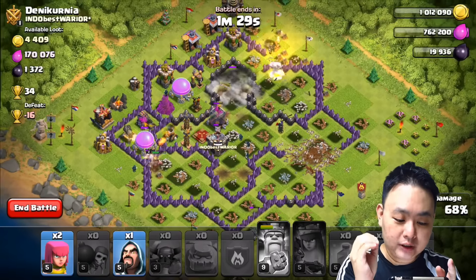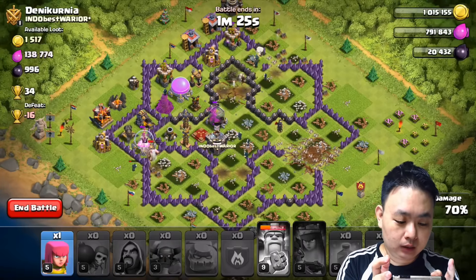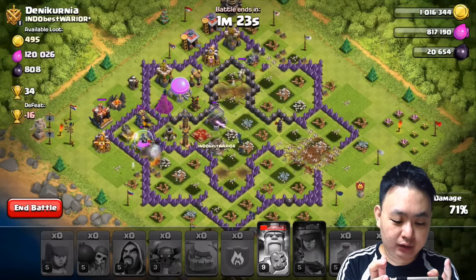My Archer Queen is dead! I didn't notice that. Oh snap! I'm going to drop a wizard on the left side, hopefully it will destroy the cannon before it destroys my Barbarian King. Oh snap! I didn't loot much of the elixir, but I got 331,000 gold and 364,000 elixir with a whopping 2,108 dark elixir, which is awesome.